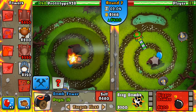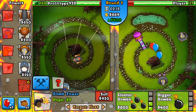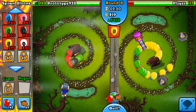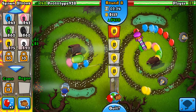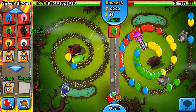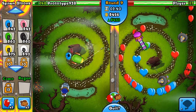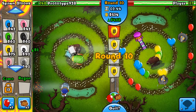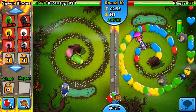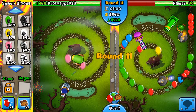Should I start rushing him? He just got lead popping power on his dart-ling gun on round seven or eight. What is influencing these decisions for him to make these very irrational purchases? I think this will be another short game. I'll keep sending yellows so he hopefully gets overrun along with the natural balloons. Come on phone, come on. Okay now of course it goes while I'm slapping it.